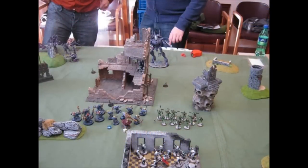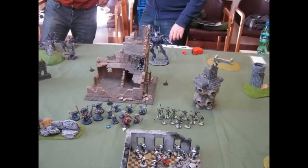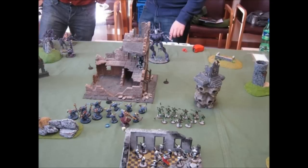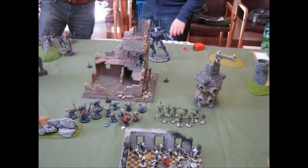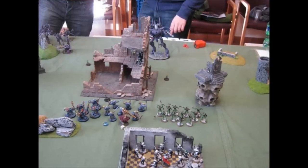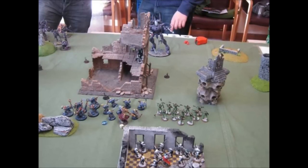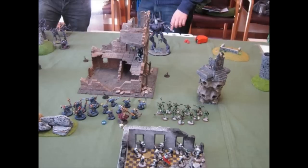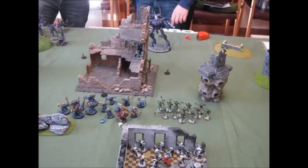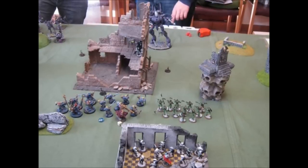In that first game, we won the initiative. Our strategy was to keep the Fire Warriors, the Tau Fire Warriors, and the Broadsides at our back field. Then at the mid-field, I deployed all my Grey Knights to try to block the advancement of the Eldar and prevent them from capturing the objectives in the middle of the battlefield. Around the central ruins, there were 3 objectives, making it a key element of terrain.